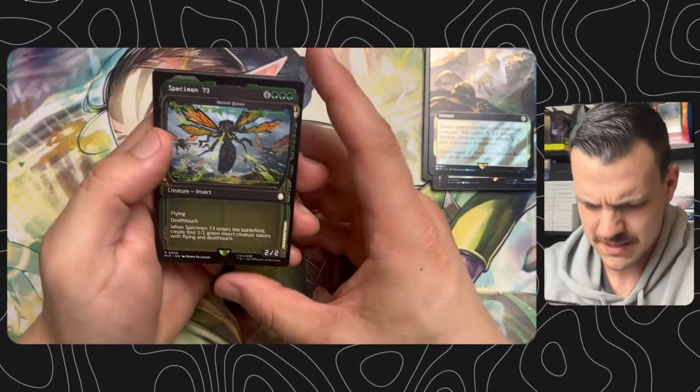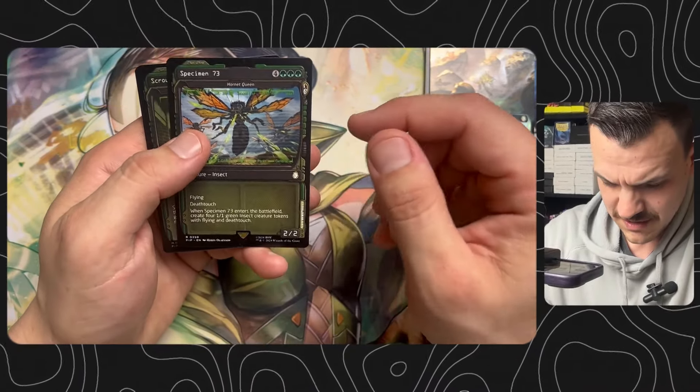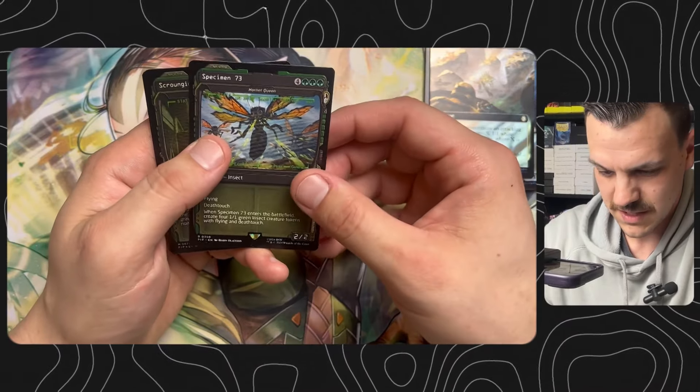Specimen 73 — Hornet Queen. I love Hornet Queen. If you can blink this bad boy, those insect creature tokens with flying and deathtouch do some serious work.